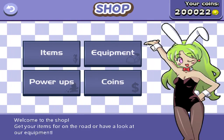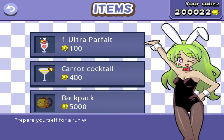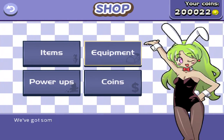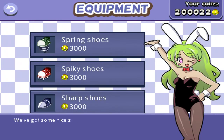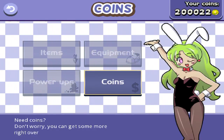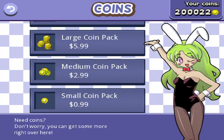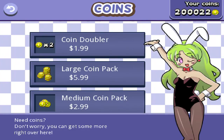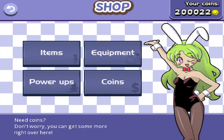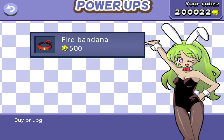Here if we go to the shop, you have items, equipment, and power-up coins. For items, you've got some stuff you can buy for your character. For equipment, you can buy shoes — only this — for power for your shoes, because you're basically jumping like Super Mario. And here's the coins: as you can see at the top I have two hundred thousand coins, because I bought the large coin pack which is six dollars.